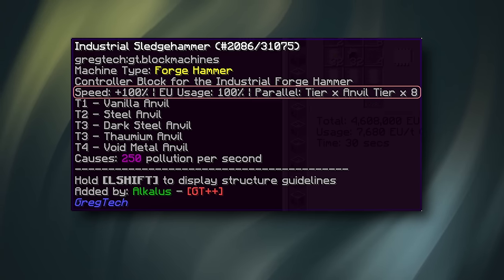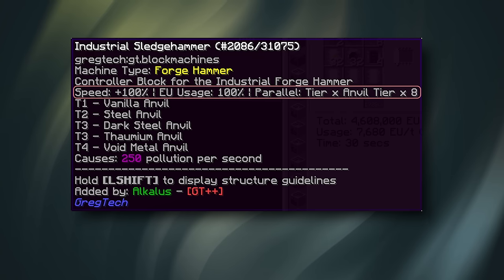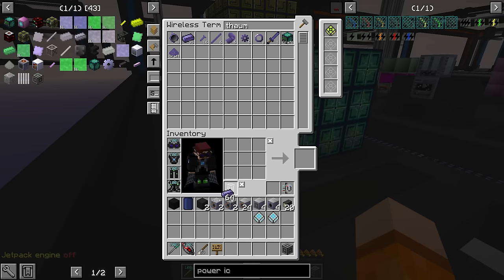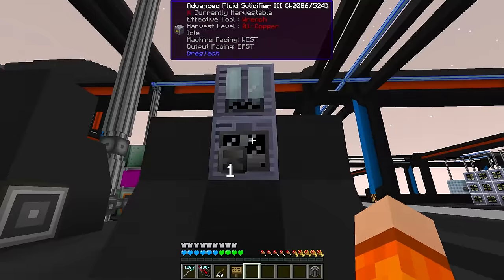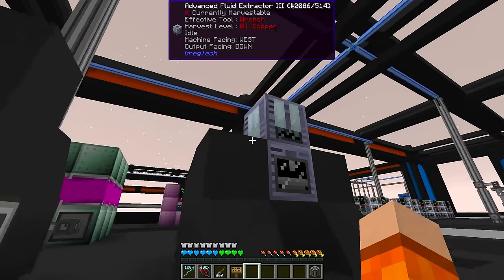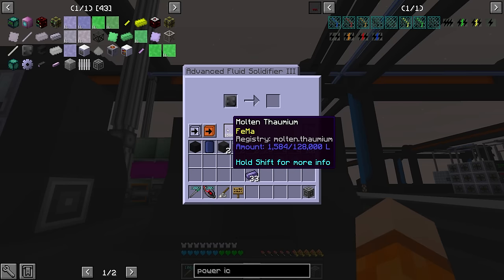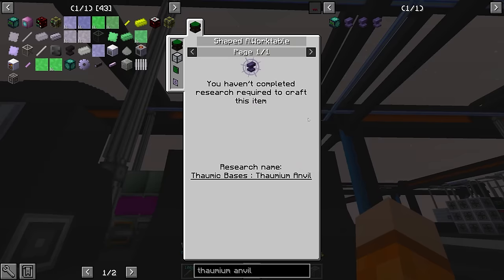We have 99 thaumium, which should be enough for an anvil — I think it's 31 for an anvil. I have some fluid extractors and fluid solidifiers specifically to make an anvil and we're doing this manually. Since we have the thaumium we might as well go ahead and make the anvil to make this faster. Of course I didn't even check the recipe — it's a Thaumcraft recipe and we don't have the research for it either.